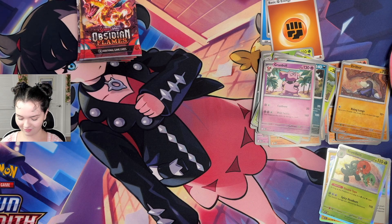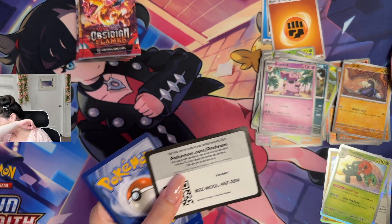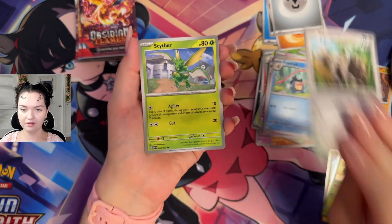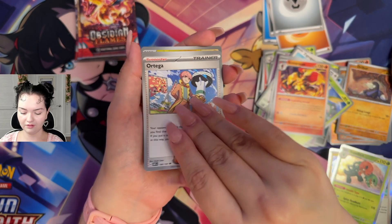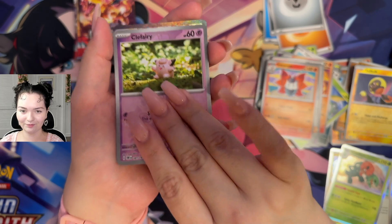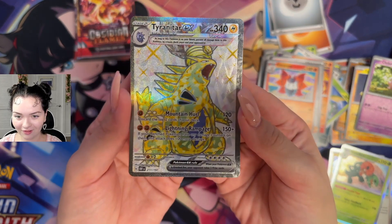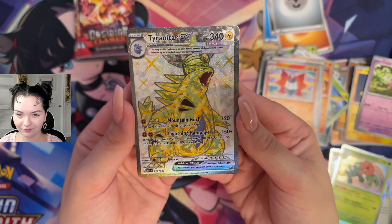I've been seeing everyone get those Charizards — I don't know if I'm going to be one of the peeps. I'm doing my best not to tear the packs, I don't want to damage the cards. Pack 4: Toad, Helptoad, Zigzagoon, Scyther, Melton, Carmarouge, Ortega, Volcarona. Reverse holo Tadbulb, reverse holo Clefairy — and it's the cute little play art. And whoa — Tyranitar EX! With the Terrestrializing! That is so cool. Mountain Hurl, Lightning Rampage. Number 211 out of 197. That looks really cool!